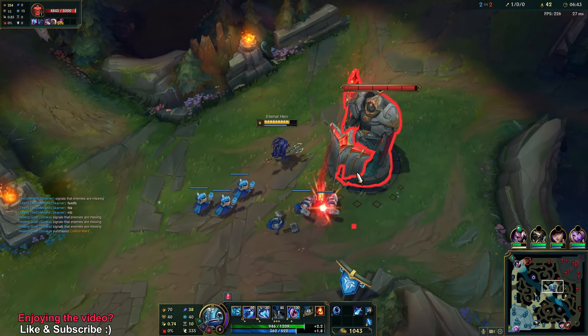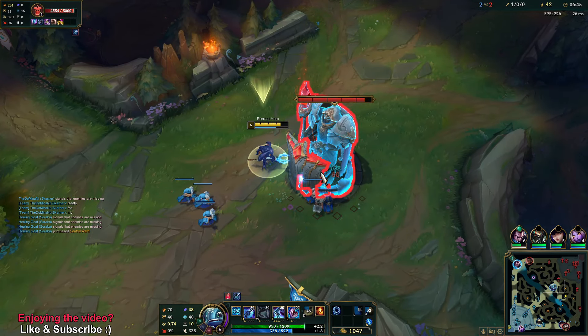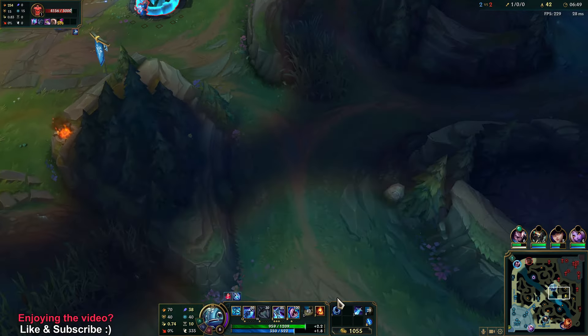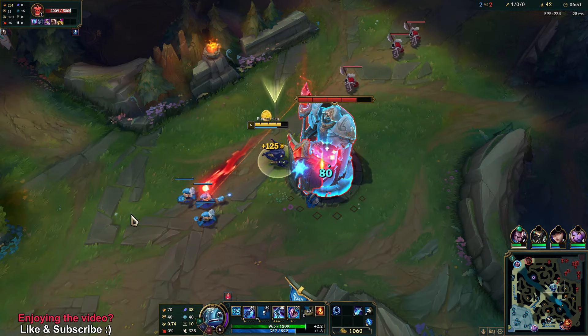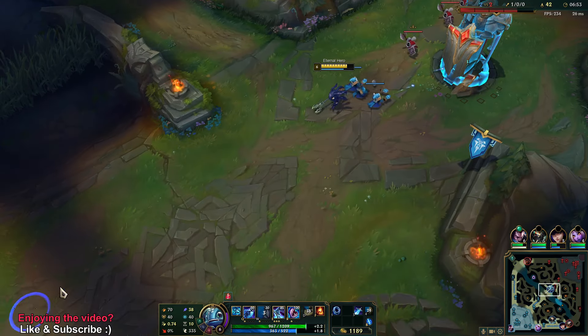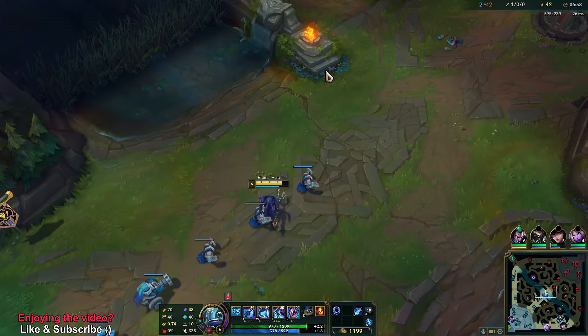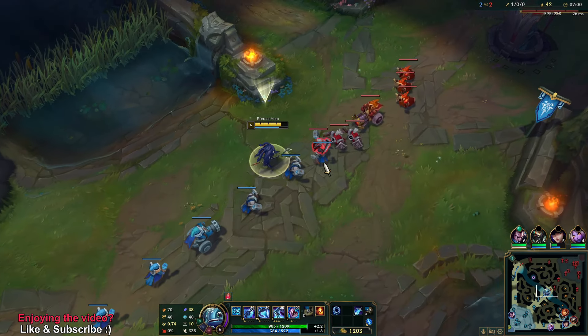Your allies have to be extra aware when they play against TF, because he can just go in and out like this. They should have guessed it. I could have pinged, but I didn't expect him to actually go in like that so quickly.